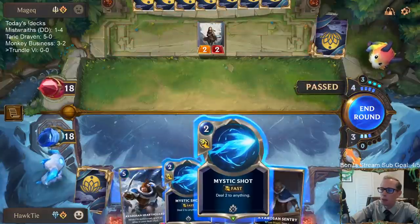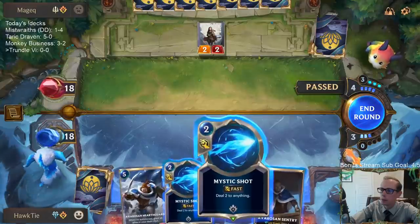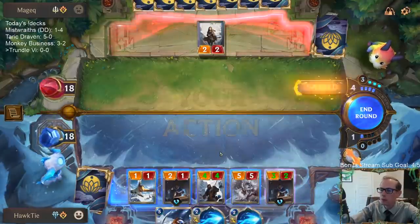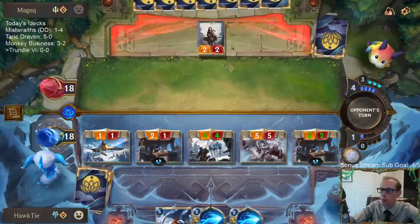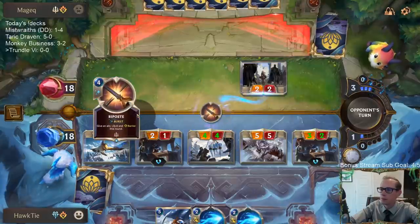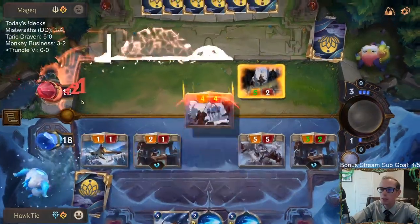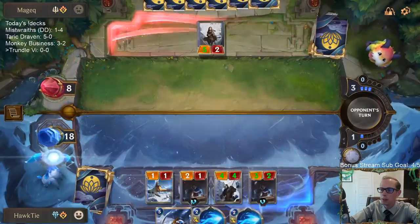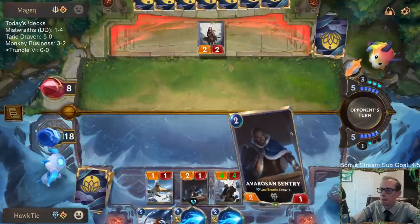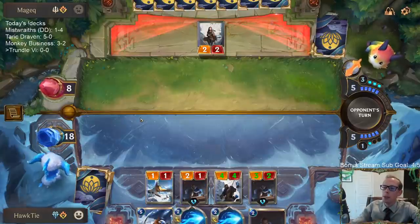This puts another Freljord card back into the deck — they are just passing all the time. If they want to trade the 3/3 for the 3/2, that's fine. Down to eight and we got double Mystic Shot in hand. Going Hearthguard, of course — get that in play ASAP.